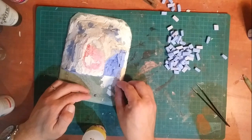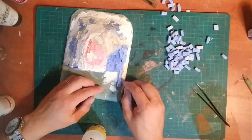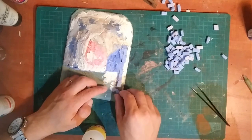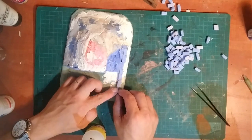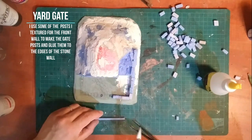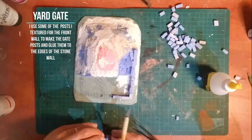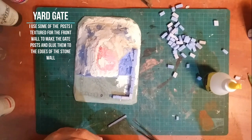I take this silicone-based glue, put it exactly on the line that I marked out earlier, and simply glue the bricks in place, making sure not to cover up where my gate is supposed to be. Also, because this is a gnomish house I make sure not to make the wall too tall, otherwise it'll seem out of proportion for this construction.